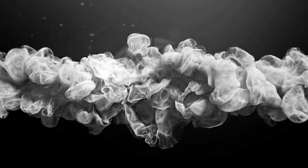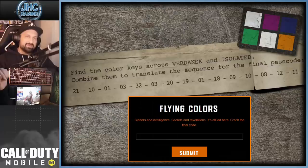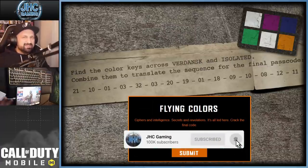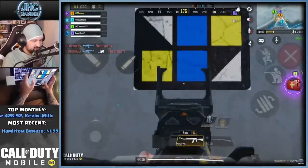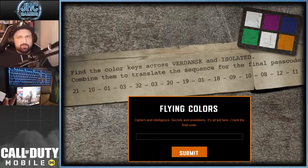It's a step code. What is up guys? Johnny here, back with a brand new COD Mobile video. We got a new Easter egg in COD Mobile. It's in Battle Royale Isolated. I don't know if you guys have been playing lately, but I just noticed today there were some color patterns on some buildings or some walls, a bit everywhere on the map.